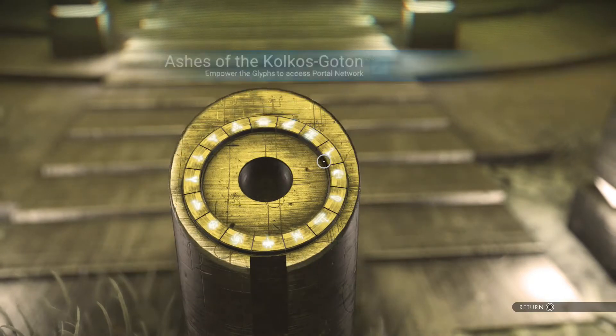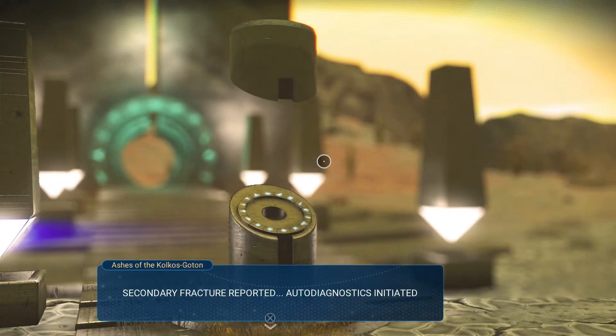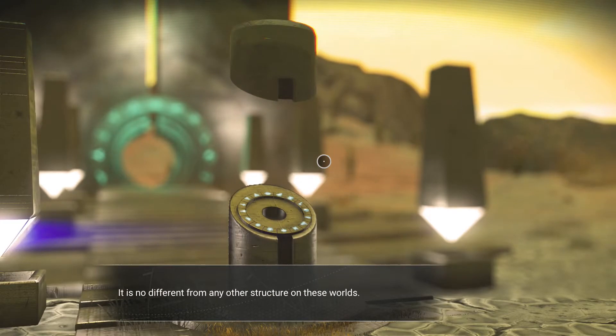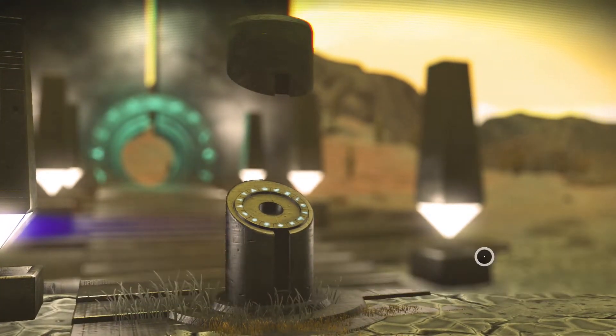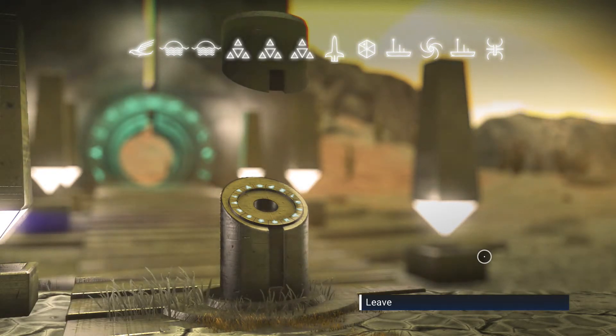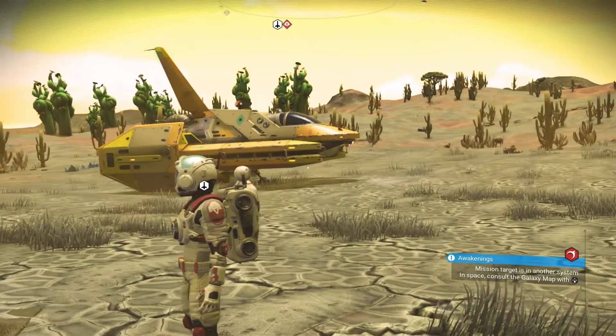And there we have it — Ashes of the Colchus Godom. Here come the portal glyphs, and there we have it. Now let's go to the base.